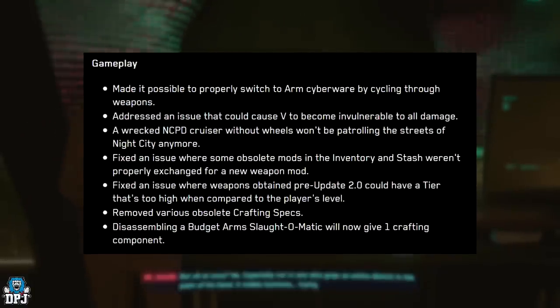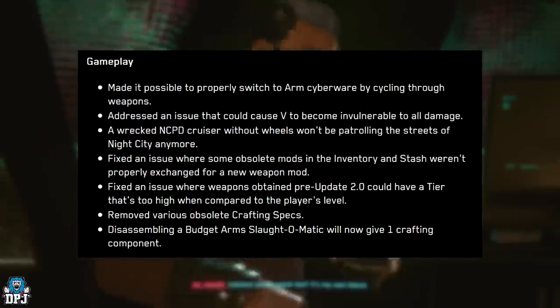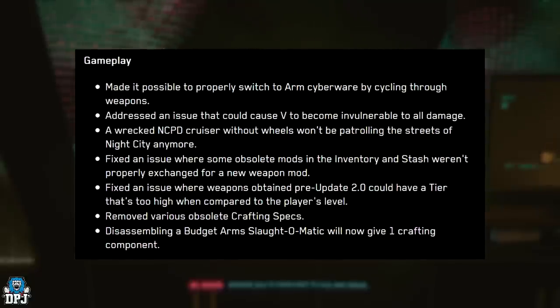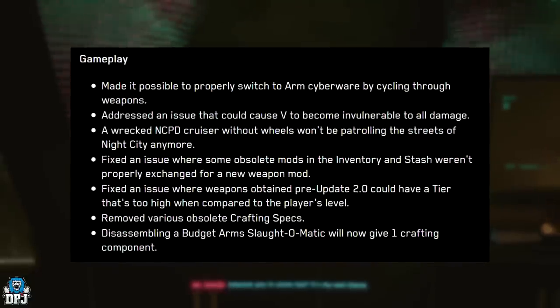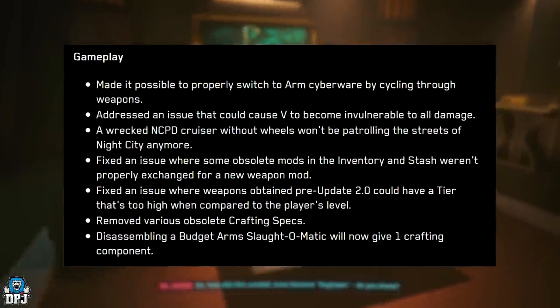Fixed an issue where some obsolete mods in the inventory and stash weren't properly exchanged for new weapon mods. Fixed an issue where weapons obtained pre-update 2.0 could have a tier that's too high relative to the player's level. Removed various obsolete crafting specs. Disassembling a budget arm slot-o-matic will now give one crafting component.